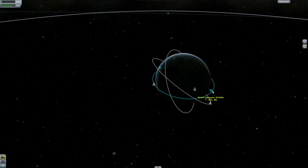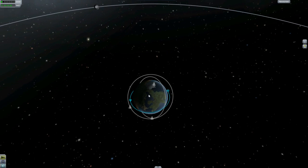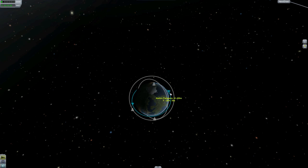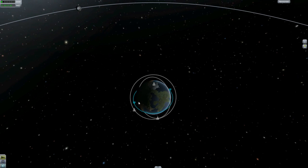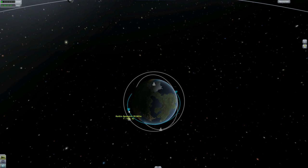First we need to stabilize this guy, so I'm going to add a maneuver. I've been messing around with it, and it seems like if you want to manipulate the periapsis, you want to do it at the apoapsis and vice versa. So in order to make this guy a little bit bigger, I'd like to make this up to about 100 kilometers, about even with this.